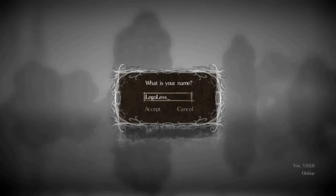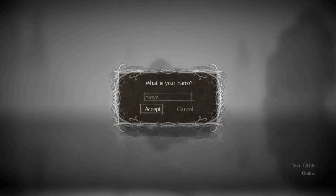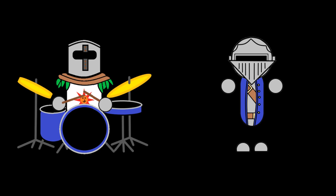Starting off, we have to make our character. I couldn't think of any bow and arrow puns, so I just went with Steve. Because I'm boring like that. Not even you, drum kick guy? Okay, I'm leaving.